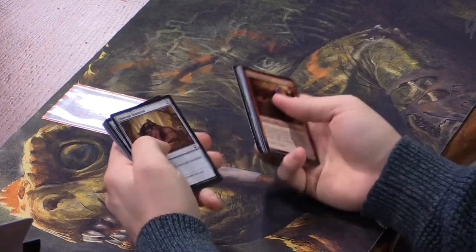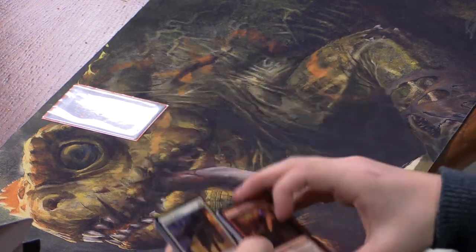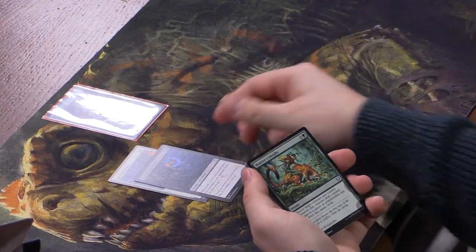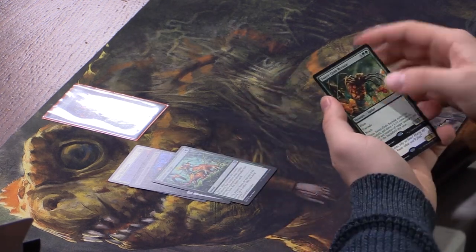A non-foil Fertile Ground doesn't look as nice. Open the Armory — sweet card — Nadir's Nightblade, Hunter's Insight, and Sweetgum Recluse. It has flash, cascade, and reach; when it enters, put three +1/+1 counters on each of any number of target creatures that enter this turn, so if you cascade into another creature that creature also gets the counters.